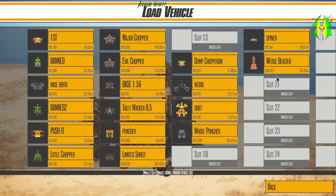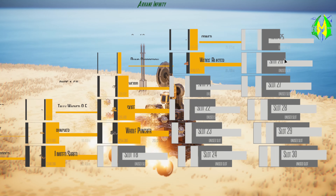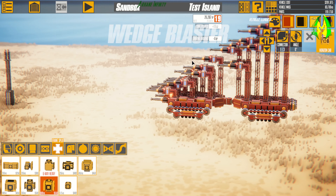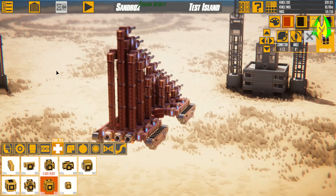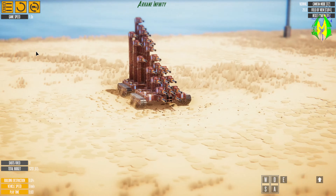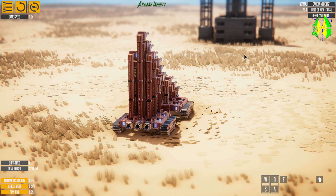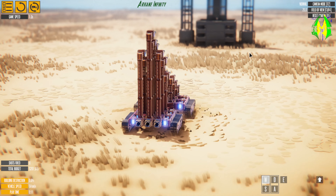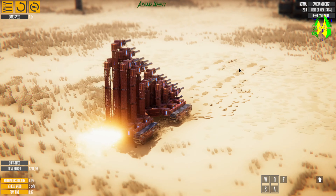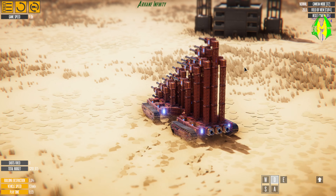This is my newest build right here — our latest major destruction machine. This one is called the Wedge Blaster. As you can see, it's a wedge and it blasts. I powered it up so she moves, and as well as moving she has boost — just a minor boost, nothing major. As you can see, she turns and pivots.